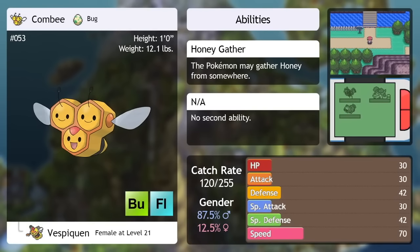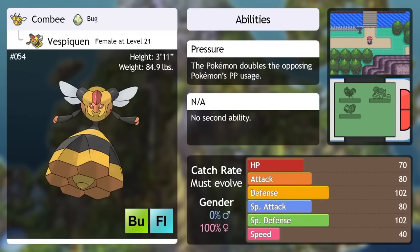Combee — it's another Bug type that evolves at level 20 under gender restrictions, found only by using Honey. Once it has evolved, Vespiquen has some really fun moves — it can learn Power Gem, a Rock type move of all things, and it's also the only Pokemon capable of learning Attack Order, Defend Order, and Heal Order. It's a decent enough Pokemon and one of the better Bug Flying types out there. But be warned — make sure your Combee is female! I cannot tell you how many people caught a Combee, raised it, and then by the end of the game were asking when it was going to evolve. Male Combee is one of the most useless Pokemon ever because it never evolves.